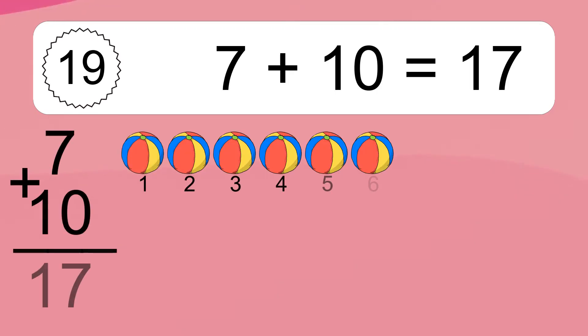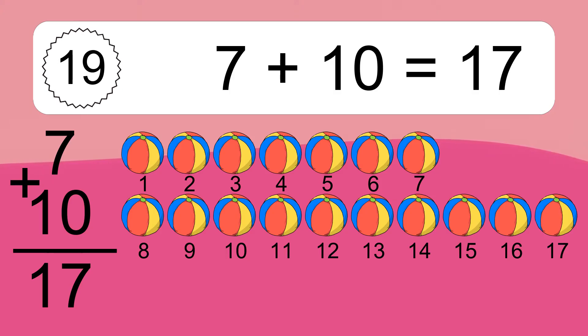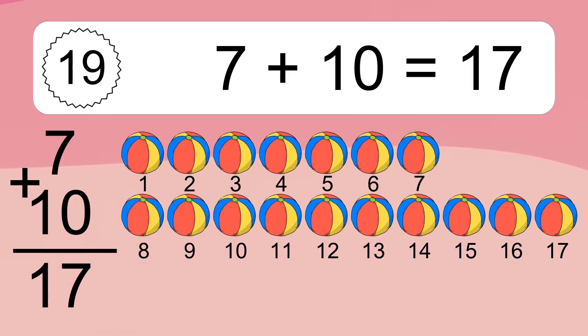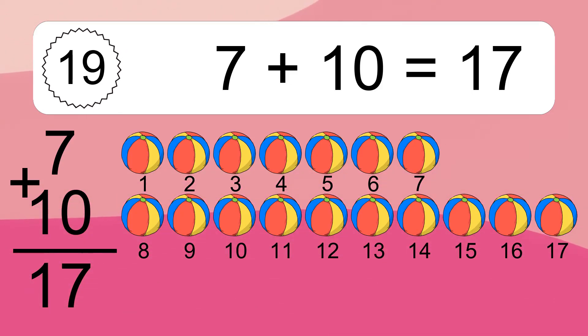Seven plus ten equals 17. Let's count it: 1, 2, 3, 4, 5, 6, 7, 8, 9, 10, 11, 12, 13, 14, 15, 16, 17.